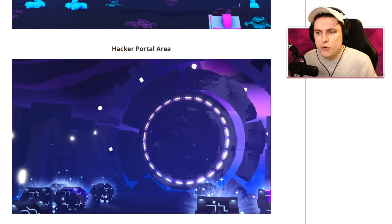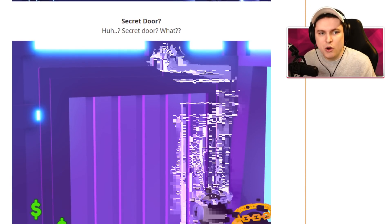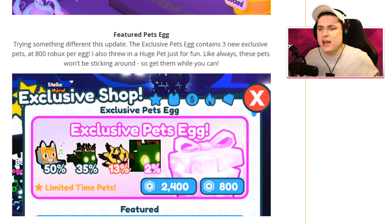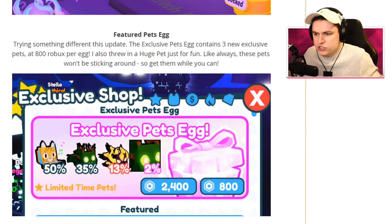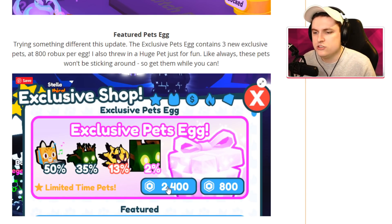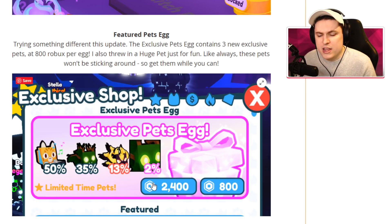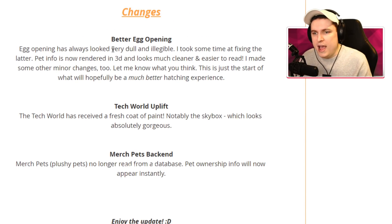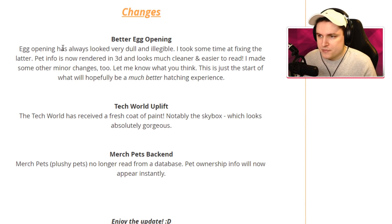There's a new glitched area, a new hacker portal - no clue what this entails. There's a new secret door. And there are new featured pet eggs - now you don't just buy the pet directly. There is a 2,400 Robux option; I'm not sure what that does. Maybe that way you can get rarer pets or more at the same time. There is now a tier 8 bank which can store up to a trillion diamonds and 3,000 pets. There's better egg opening as well. The pet info is now rendered in 3D and looks much cleaner and easier to read.